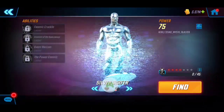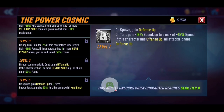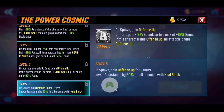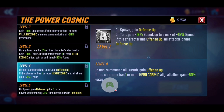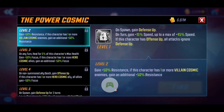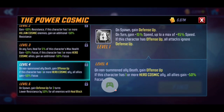Last but not least, the Power Cosmic passive. On spawn he gets Defense Up, and with T4 he gets Defense Up for three full turns. He also lowers the resistance of enemies to Heal Block, which synergizes immensely with his ultimate since he's already applying Heal Block there. He gains Offense Up whenever a non-summon ally dies. If there's another Hero Cosmic ally, he gains an additional 50 Focus, providing viability when working with other cosmic hero characters. If facing a Villain Cosmic enemy, he also gains additional Resistance.